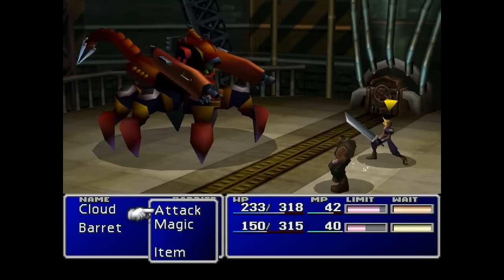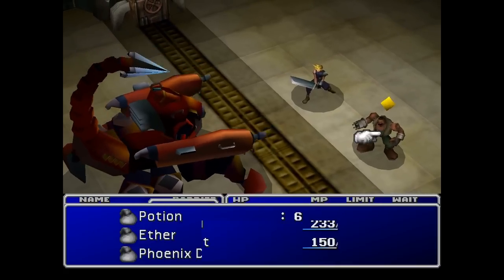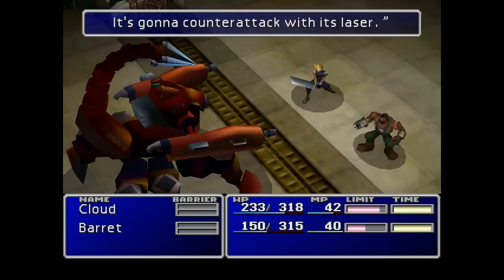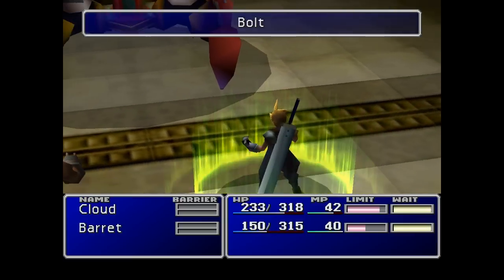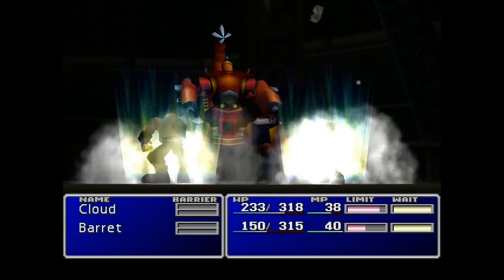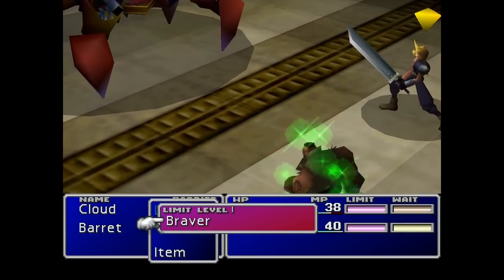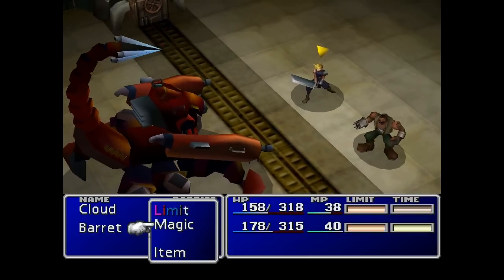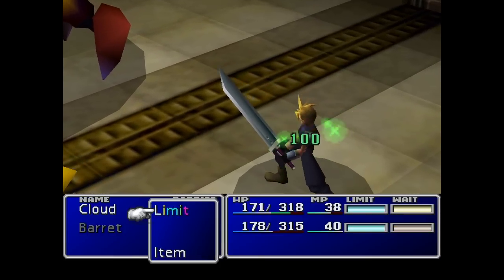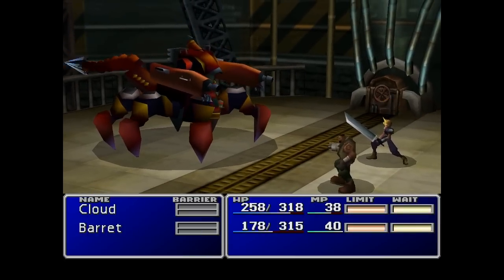It does seem to build the characters' limit breaks up nice and quickly. Now that he's raised his tail, you do not want to attack him. I'd already chosen Cloud to do the bolt attack, which means he's now going to counter-attack with his laser, and that does a nice bit of hurt. Hence why I was ready to cast a potion on Barrett. I might throw a potion on Cloud as well just to be on the safe side. Now his tail's dropping down, so we can crack back on with our usual attacks. A couple of limit breaks should do nicely.